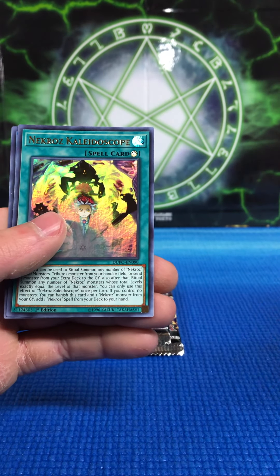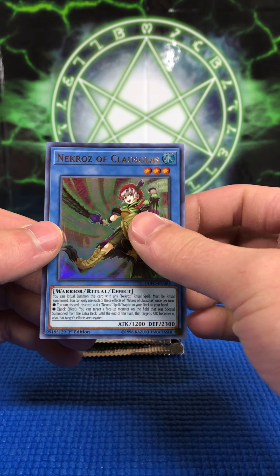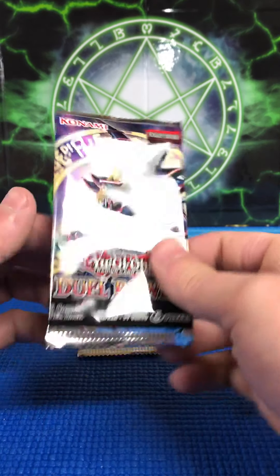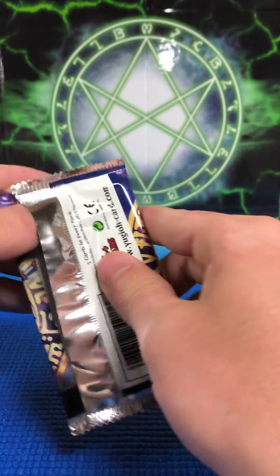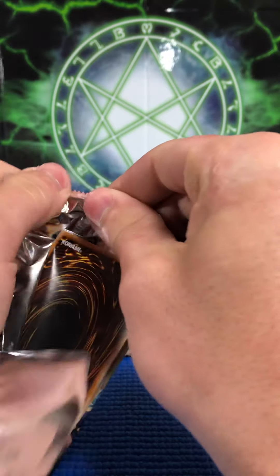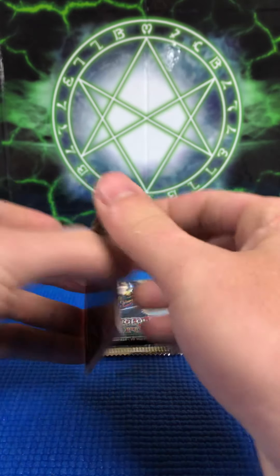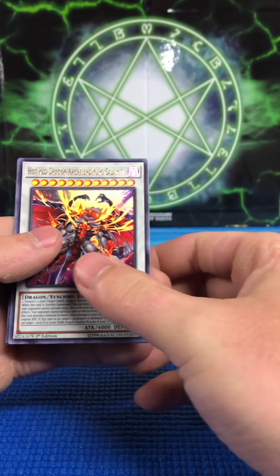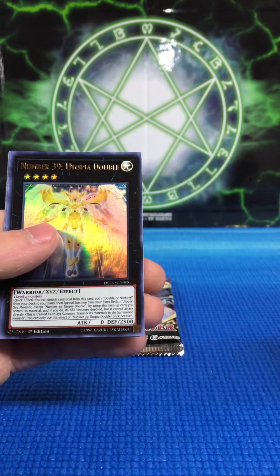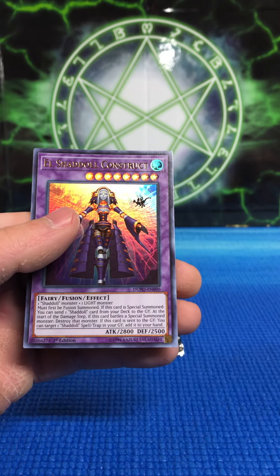Soul Pendulum, Dark Magic Circle. Dark Calvary — neat new card. Necroz Kaleidoscope and Necroz of Clausolas, I guess that's how you pronounce it. Fifth pack: Hot Red Dragon Archfiend King Calamity, Tactical Exchanger, Number 39 Utopia Double, Mark of the Rose, and El Shaddoll Construct.